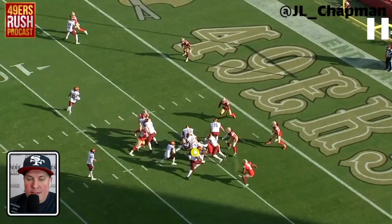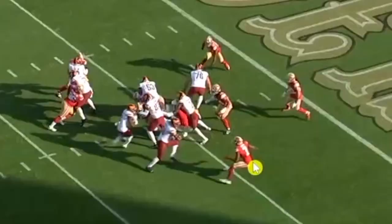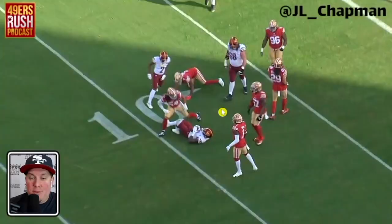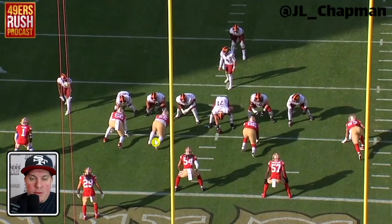Nice inside-out play. Defensive end right here, Sampson, he takes one. Charverius Ward stays outside — perfect. This is absolutely perfect run support from a corner. He's taking on an offensive lineman. You got to keep that outside shoulder free to turn it in. That's perfect. Then your linebacker comes and makes the play. That is really good from Charverius Ward.